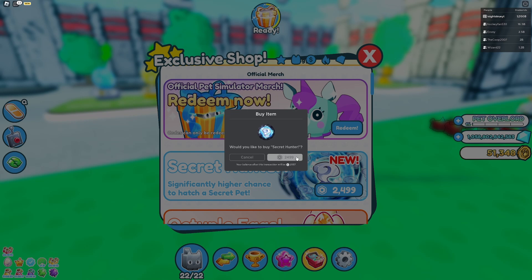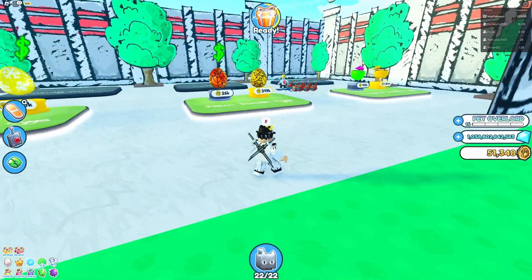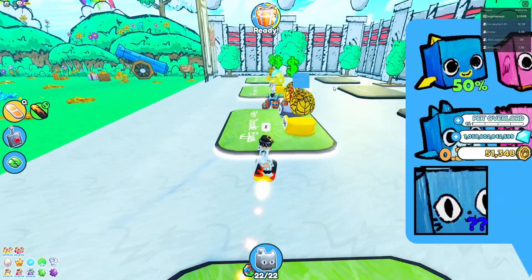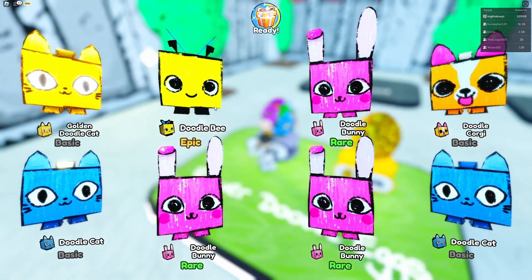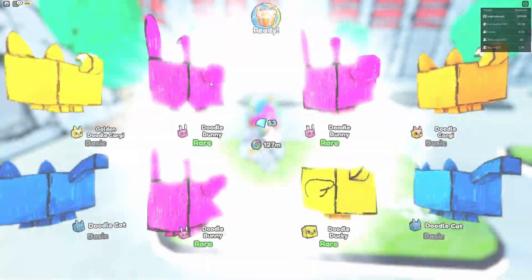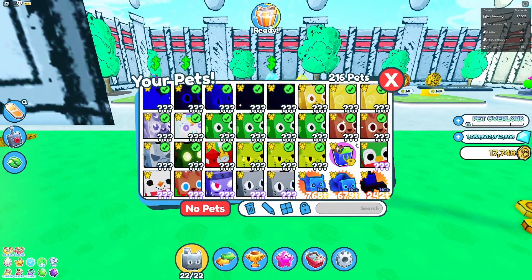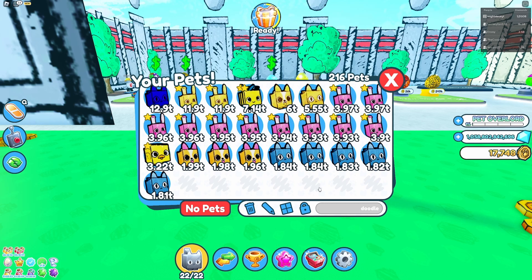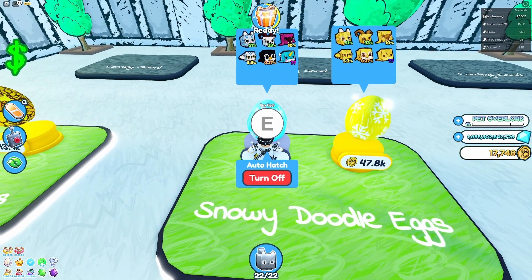I better hatch this doodle pet — I haven't even hatched a single egg yet so let's start grinding. I'm not sure which eggs give the secret pet, maybe the last one or maybe all of them. There's also a huge pet so there's a lot to grind. Let's go! We've already got a doodle bee, bunny, corgi, and cat. We just got the duck too — I think we got all of them! Look at them — the golden doodle bunny does 11 trillion. Let's go to the snowy doodle egg next.